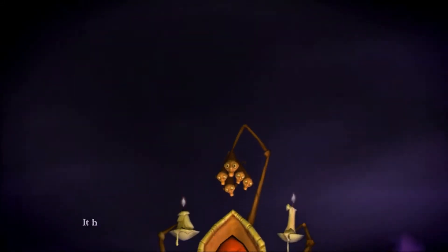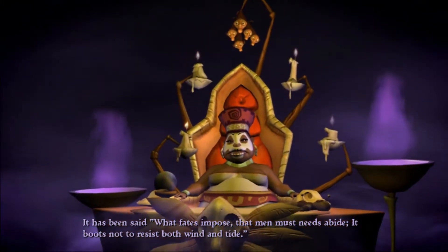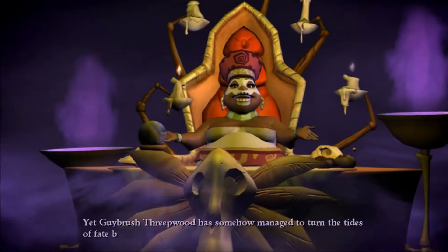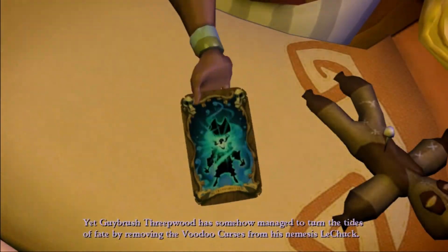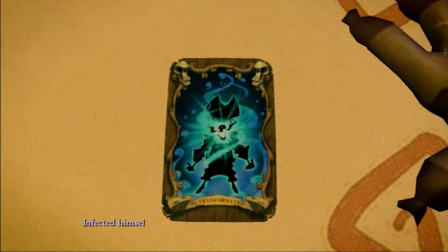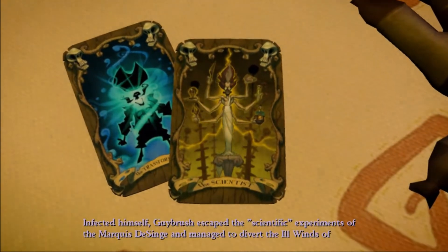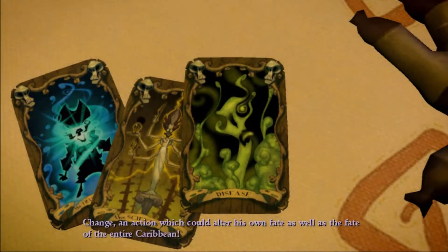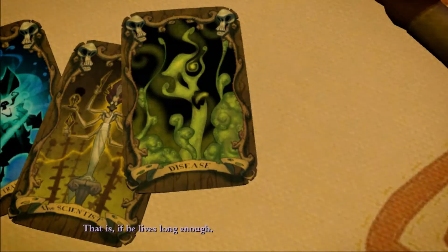And just like magic, we are back. It has been said what fates impose that men must need abide — it boots not to resist both wind and tide. Yet Guybrush Threepwood has somehow managed to turn the tides of fate by removing the voodoo curses from his nemesis LeChuck, infected himself, escaped the scientific experiments of the Marquis de Sange, and managed to divert the ill winds of change — an action which could alter his own fate, as well as the fate of the entire Caribbean. That is, if he lives long enough.